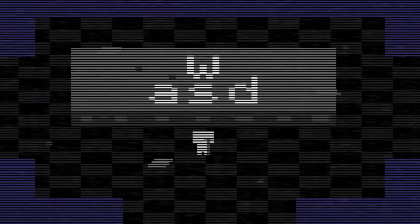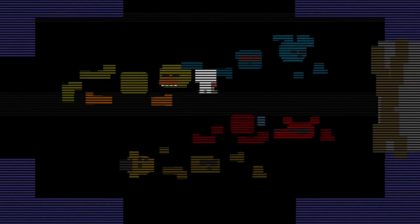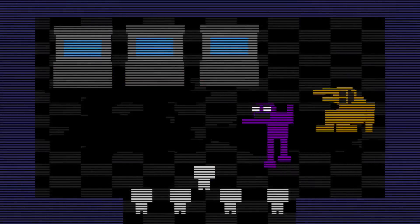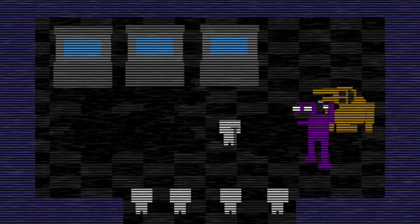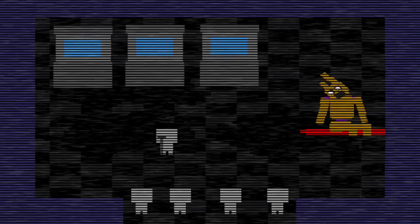After that, you gotta go back to Night 5 and finish it. Then you play the final showdown between the children and the purple guy. You head back to the top, pass all the animatronic parts that had been destroyed by the purple guy, and then you defeat the purple guy. The purple guy dies, and then you get the good ending.